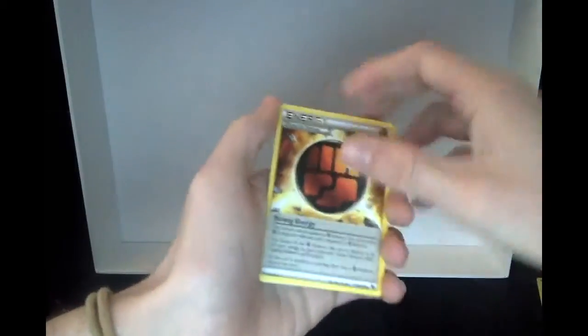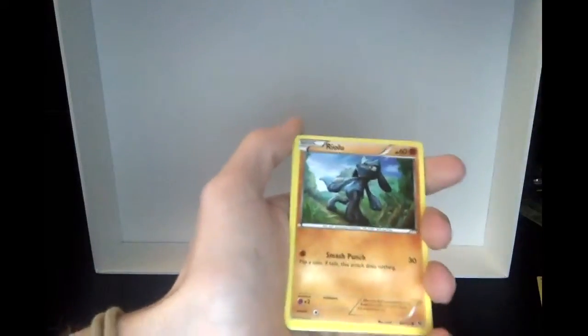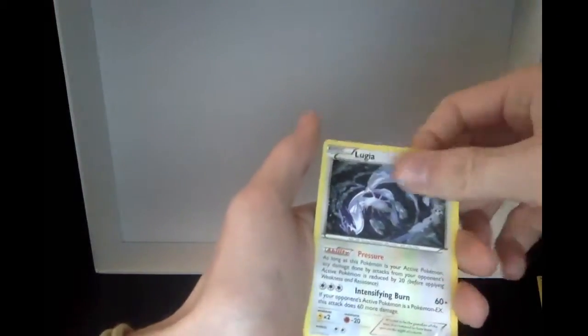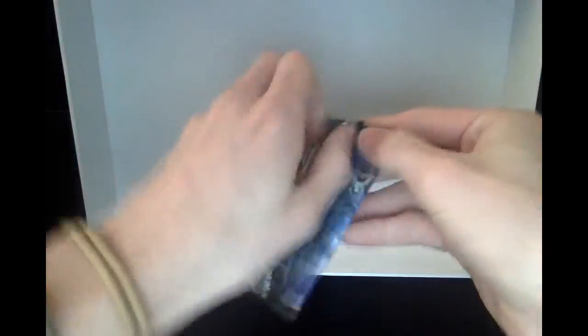Ooh, a Strong Energy - pretty cool. Helix Fossil, Aerodactyl, Vullaby, Riolu, Cottonee, Seel, Whismur, Reverse Hollow Riolu again, and a Lugia. I really want the Break Lugia - that's what I'm really looking for as well. Break Lugia would be amazing.